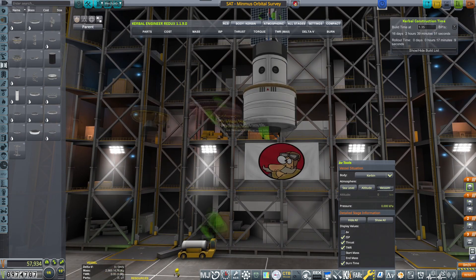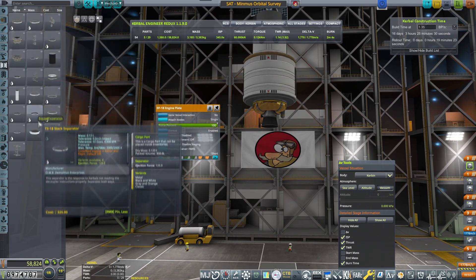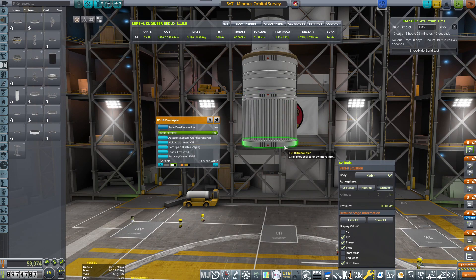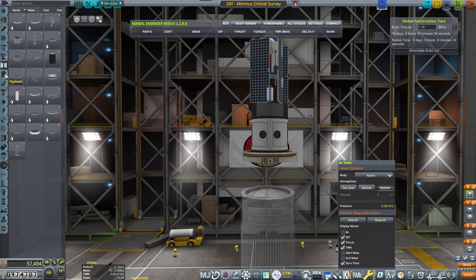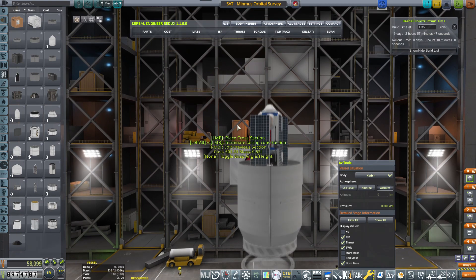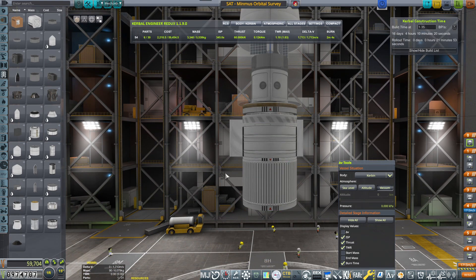I'm going to put the thrust plate because I really want to have a decent fairing. Without it, the fairing would just look hideous. Now it's really nice. This is also a tip, guys: if you really want the fairing size to be in line with the rest, you have to put the engine plate. I didn't know this before — thank you to some of the forum users that put a comment. Let's put everything into the fairing. Clamshell deploy. There we go. This is good enough.